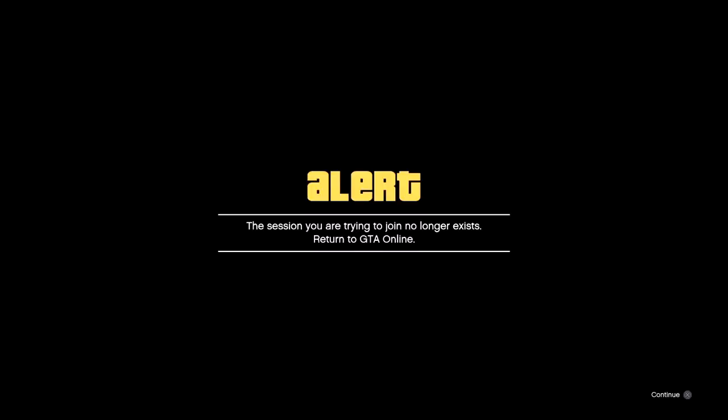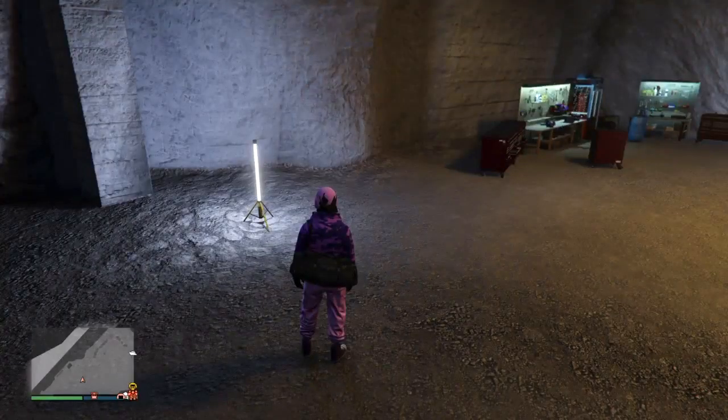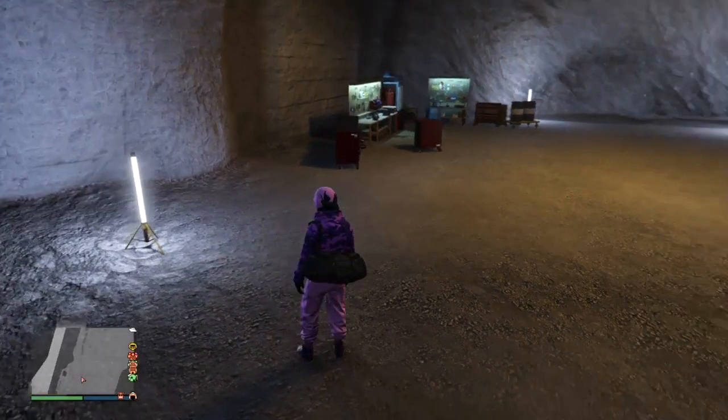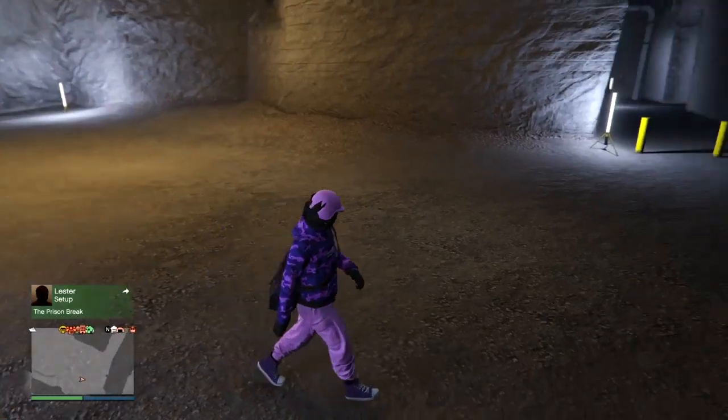As soon as they say 'now,' you want to leave the job. Straight after that, you want your friend to accept the alert message. Once they accept the alert message, they should be stuck on a black screen, and then they should be kicked out and placed into another bunker. If they get permanently stuck on the black screen, start a job for them, have them join you, and once they get the alert message, back out and have them accept it. If they spawn inside their MOC, they just need to go back outside and try again.